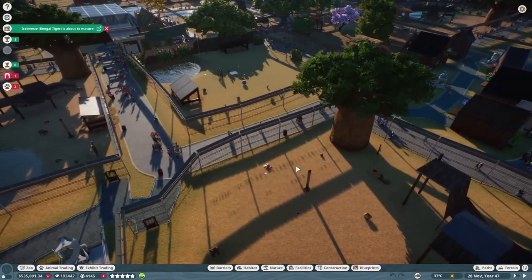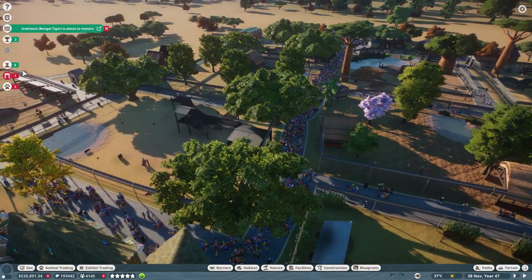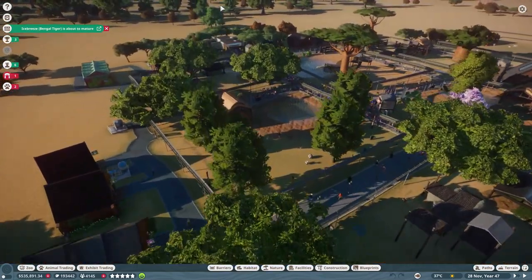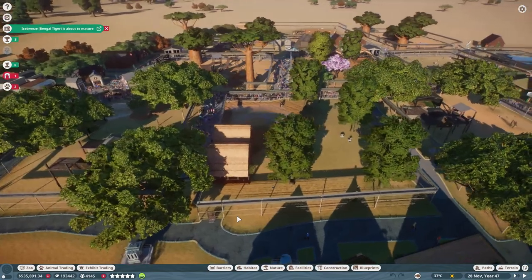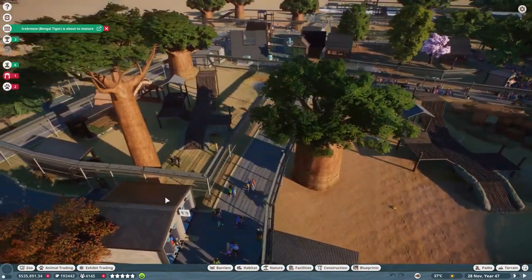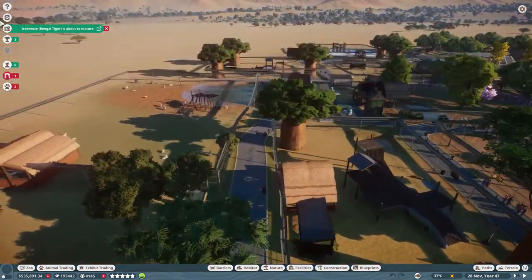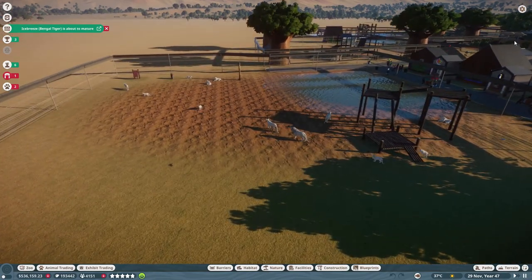This setup was quite easy to get going — once you get all the research done, you're making money almost instantly. It would be nice if more endangered species had a higher starting price on the market, creating some scarcity. I think it's a bit crazy how you can just pick up a panda and pop it in your zoo. Anyway, those are just my thoughts on the game — I hope this video helps, and I'll see you in the next one!